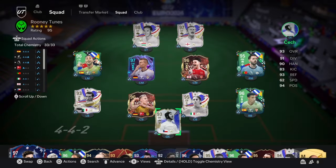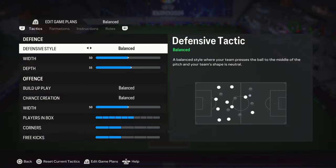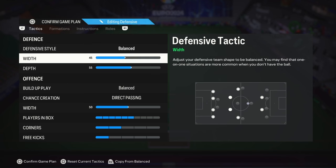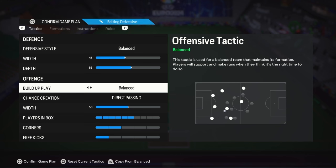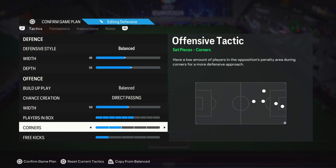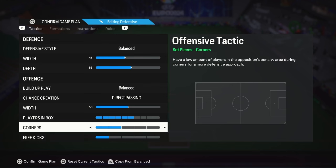It's a really good team. The custom tactics I'm going to use are new for me. Going into edit game plan — for defensive I'm using the 4-3-2-1, width is 45, depth is 55. For build-up play, balanced; chance creation, direct passing; width 50; players in the box, six. Corners will be two and free kicks will be one, because I don't want to be counter-attacked on corners or free kicks.